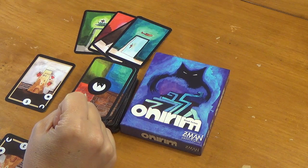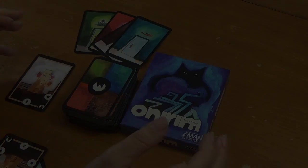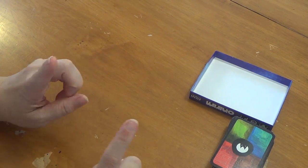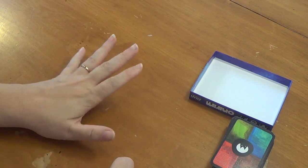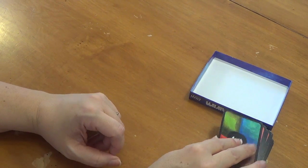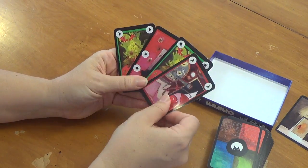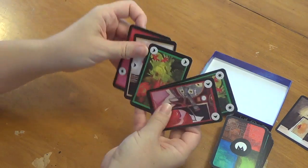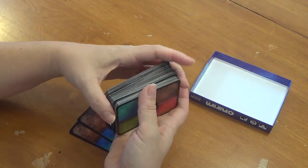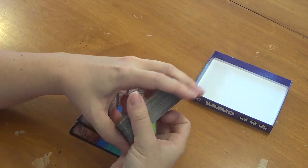Let's shuffle up and play the tower expansion of Onarim. Close your eyes, take a deep breath, and fall asleep. We've made it into your dreams. To start our dream labyrinth adventure we need a hand of five labyrinth cards — remember, no doors and no nightmares at the beginning. One, two, three, four, five — two towers! That's a great start.